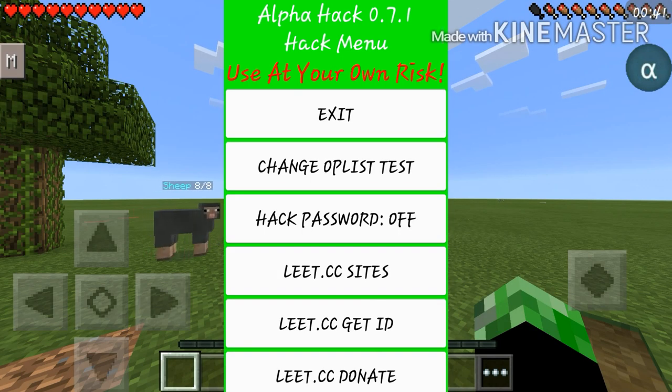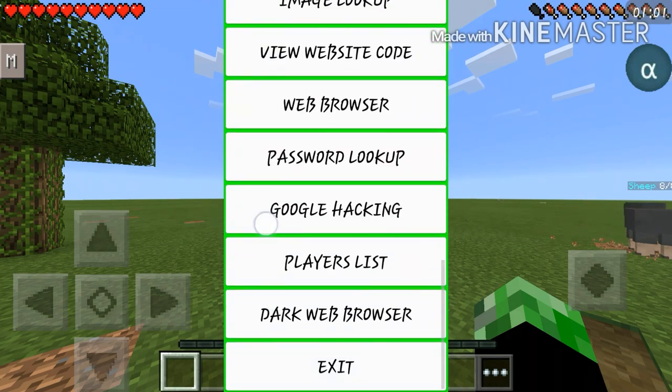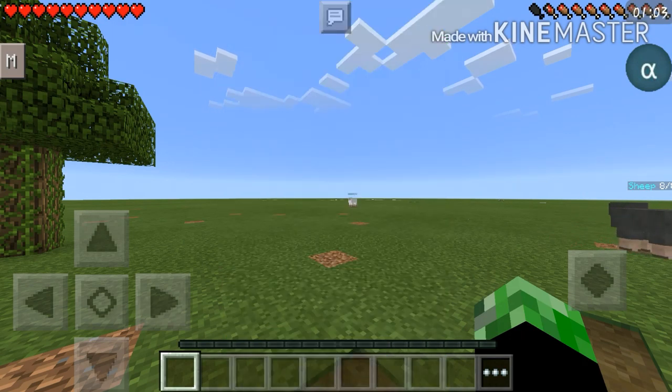This one is actually for servers so you can have passwords. Of course it's gonna come up with like a billion, trillion, zillion kinds of passwords for your account. I wouldn't really recommend doing that, but that is a feature for you to choose. Then it gives you a whole bunch of other things to check out.